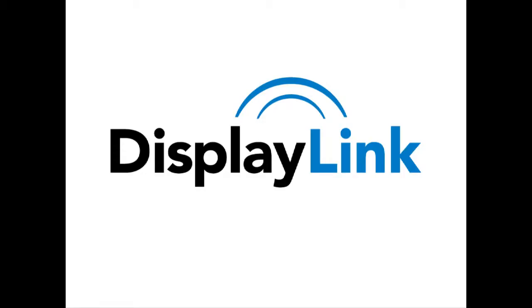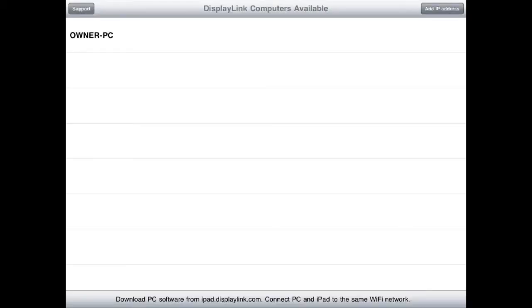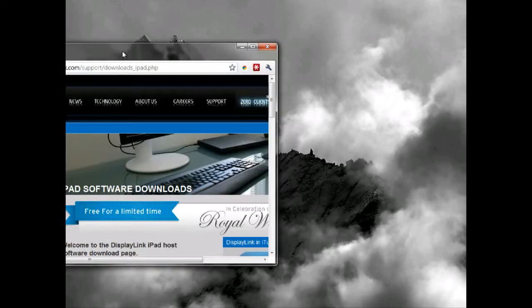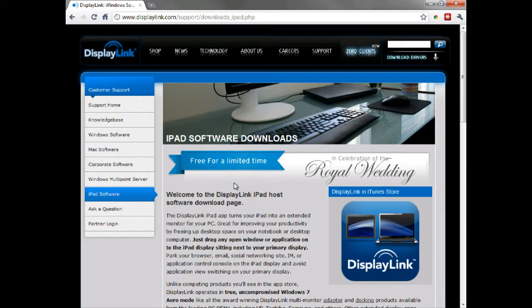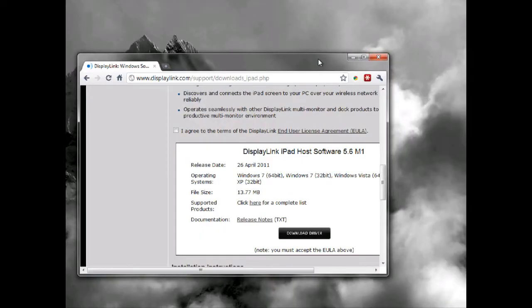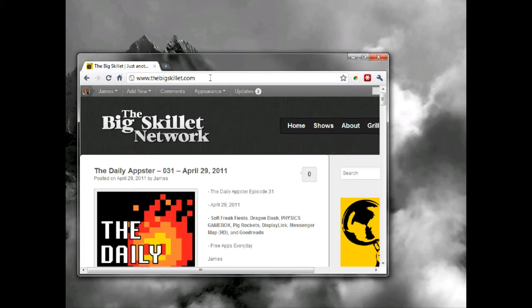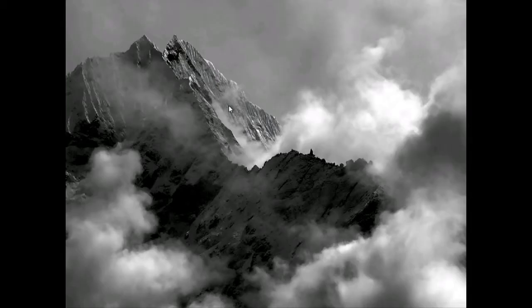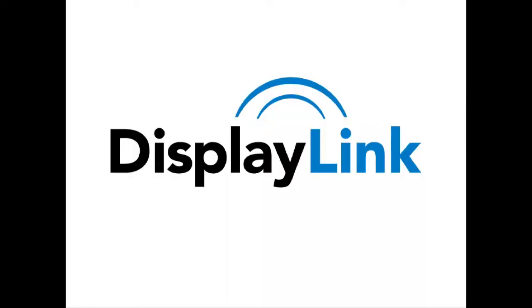Next app is for the iPad only. It's called DisplayLink. What this does is allow you to use your iPad as a second monitor for your computer. You'll have to download a little application for your computer at ipad.displaylink.com, though there's also a link to it in the app. You'll run that, set it up, set a password, and then prop your iPad up next to your computer and run the application. You'll see your computer's desktop background on the iPad screen, and if you grab a window you can drag it to the right and it will seamlessly move onto your iPad screen. Check out DisplayLink.